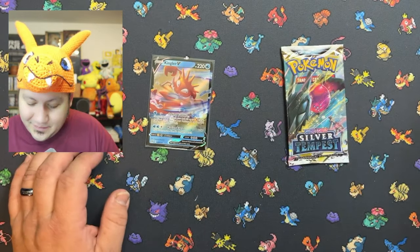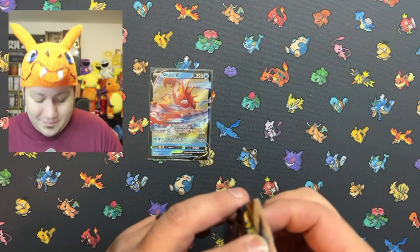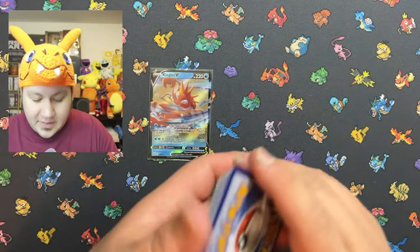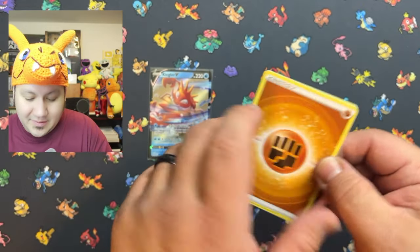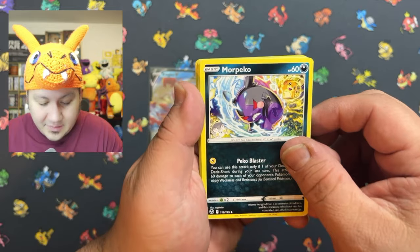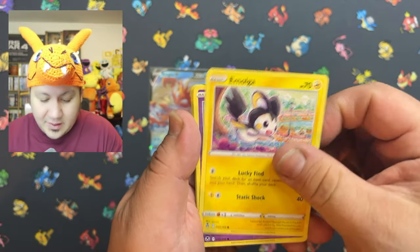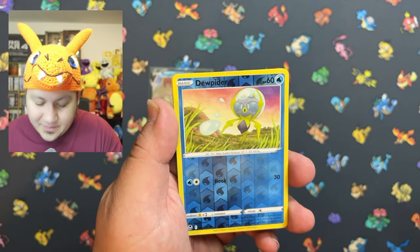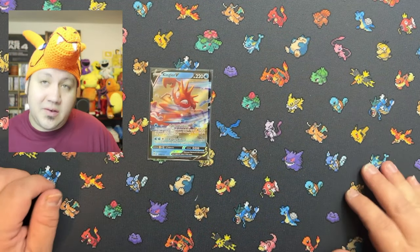We're on to the last pack of this video — can we get some last pack magic? Let's go ahead and find out. We got some whitening on this one. Let's see if it's going to be a holo or not — we got a Peco. We can't end the video with a hit. Let me know what you guys think. As always, thank you guys for joining me — always a wonderful venture. Let's customize the world! See you guys on the next one, and let me know if you want to see me do this again in the future.